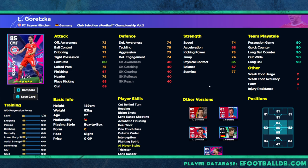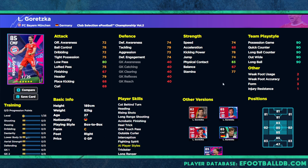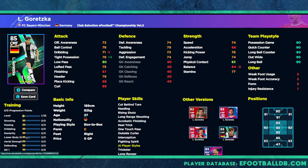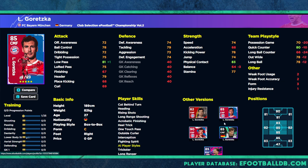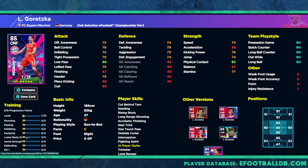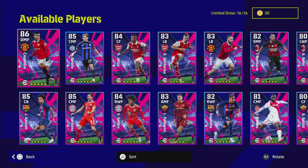Goretzka's standard version is 82 overall with 29 levels; this card is 85 overall with 25 levels. The Marvelous Midfielders version is pretty much identical - the only difference being that the passing, dribbling, and balance are slightly mixed around. This is probably the best version of him as a box to box. Goretzka is probably one of my favorite players in the game so we will get into that as well.